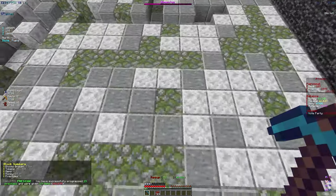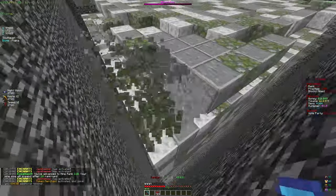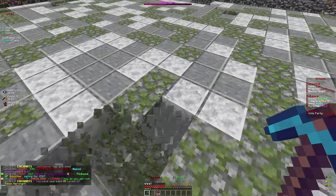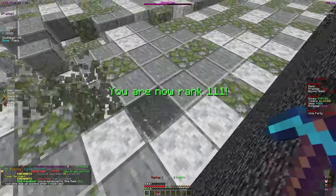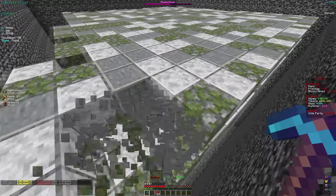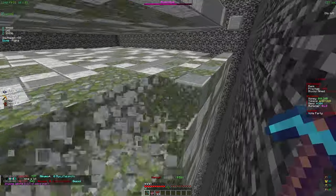XP finder could make the mine bigger by giving more XP, but token merchant probably makes more sense because more tokens means we can buy more XP finder later anyway. Going with token merchant — now I should be getting around 500 to 600 billion tokens every time token miner procs, which is honestly insane.